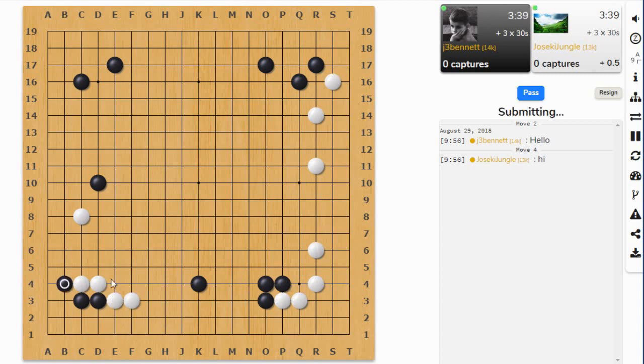Let's approach, hane on this side, and see what he does. He does that — I was wondering about that. This doesn't look like enough space to live. If I go here and he extends and I cut here — I could cut here first, which threatens the cut over here. He protects that. Now this threatens the cut over here, he protects that too.